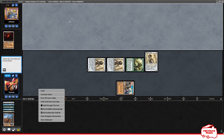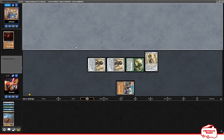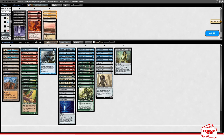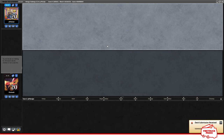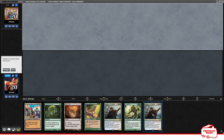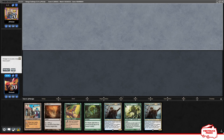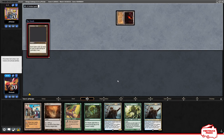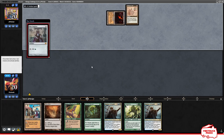I think same again — Fury doesn't do anything, Deeps don't do anything, Caracas is dead, graveyard hate is pointless. Let's run it back and pray for an interactive hand on the draw here. That is not particularly interactive, but it does have a Bazaar of Baghdad. Sometimes you just have to keep your hand. Defence Grid — please no Needle, please no Needle.